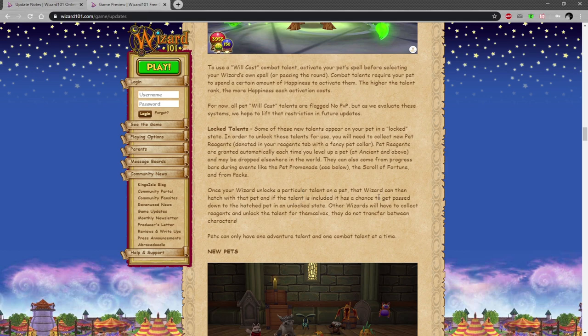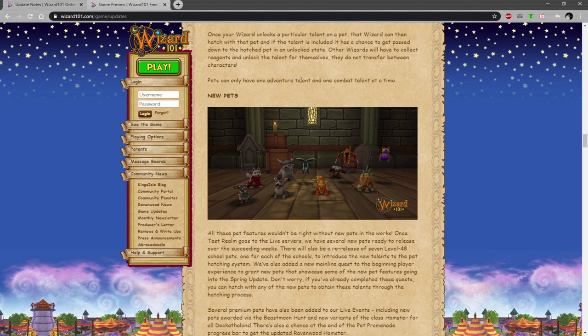Once a wizard unlocks a specific talent on the pet, that wizard can then hatch with the pet, and if the talent is included it has a chance to get passed down to the hatched pet in an unlocked state. So basically if you have it unlocked you can keep it unlocked on the next pet. Other wizards will have to collect reagents to unlock the talent themselves — they do not transfer between characters. I'm a bit confused about this one, but I guess it's to stop transferring between your characters. We'll look into that a bit more.